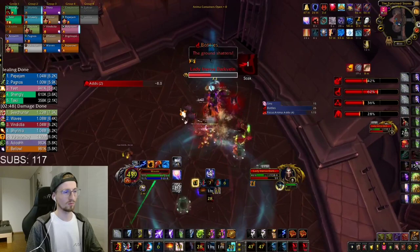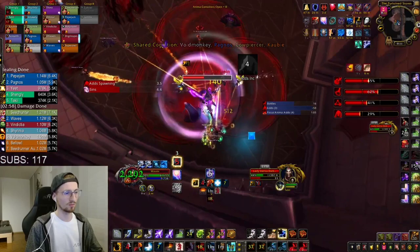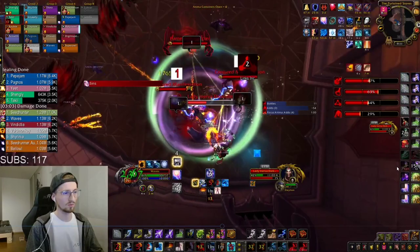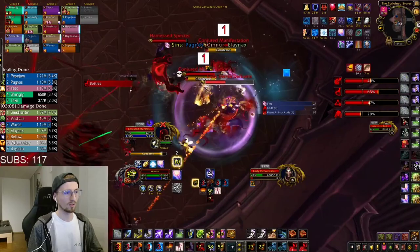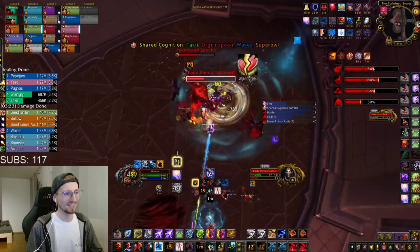Now we're in this corner and just single targeting the boss. There's the next set of adds — I'll have Doomwinds up in about 12 seconds and Thunder is ready. I position myself right here where the rings overlap, outside of the rings obviously. I have seven Maelstrom Weapon stacks and I keep them until the adds spawn. As soon as the adds spawn I use a Chain Lightning to instantly reset the cooldown of Crash Lightning and buff my next Crash Lightning, so I can instantly Crash Lightning all of the adds and start cleaving.